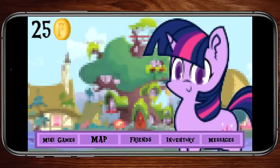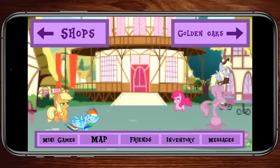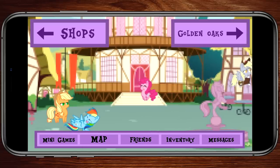The game takes place in Ponyville, and you play as the show's main protagonist, Twilight Sparkle. She had been sent there to make friends on the order of Princess Celestia, and it was up to you, the user, to help guide her along the path of friendship. The more friends you made, the more friendship coins you earned. Friendship coins could be exchanged for outfits, home decor, and rare presents.